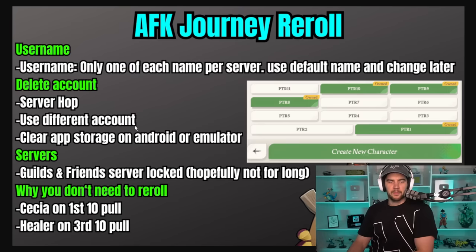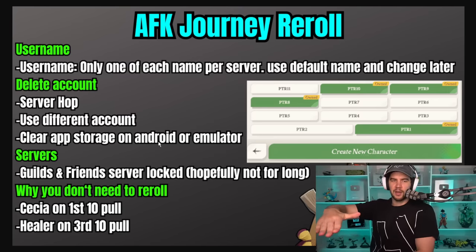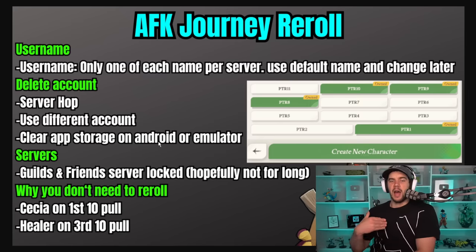The other ways you can re-roll: use a different account. If you logged in with your email and get a bad roll, log out and log into a new email. On PC that's the only way because there are no guest accounts, so your two options on PC are server hopping or using a different account. On Android or emulator — I'll leave a BlueStacks link in the description — you can log in as a guest. If you don't like your rolls, go to settings, apps, AFK Journey, then storage and clear storage. That wipes the data, though you'll have to re-download additional assets, which is about 300 or 400 meg. On iOS, I'm assuming you'd have to uninstall and reinstall, but I haven't tested it.